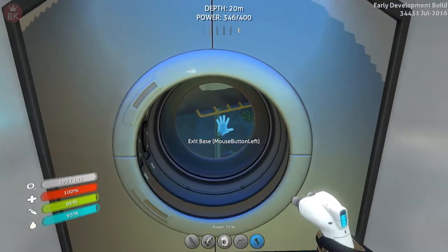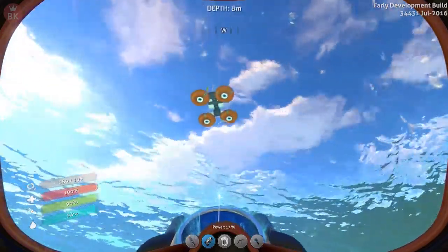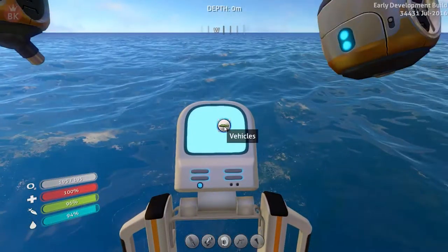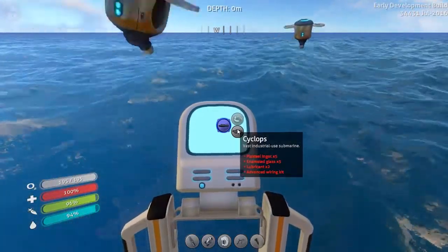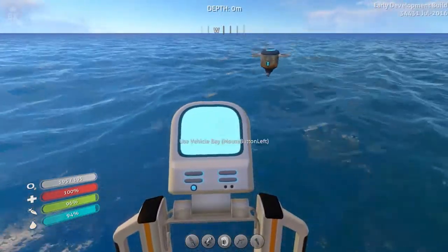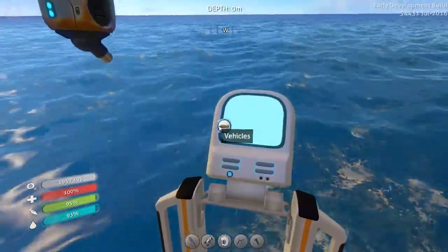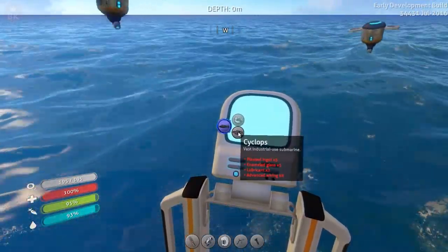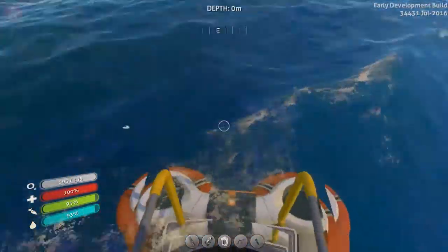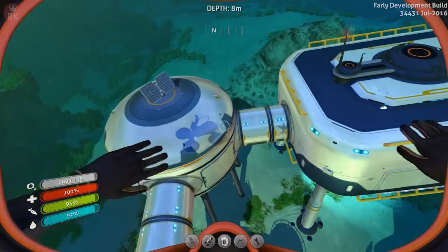Before we continue, let me show you guys a big surprise. Let's go up to the vehicle bay. Cyclops, baby! We are gonna build the Cyclops maybe next episode, take it for a spin to maybe the Aurora and see how she's doing. It needs five plasteel ingots, enameled glass, and lubricant.